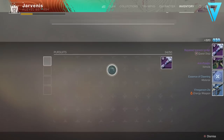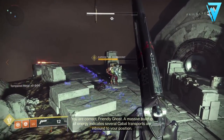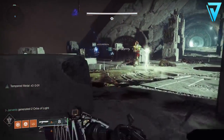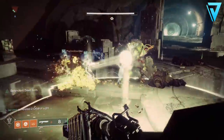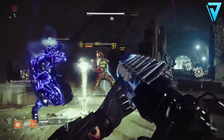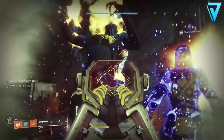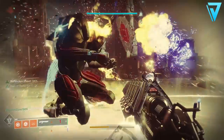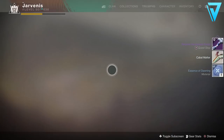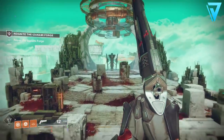These are the last few steps but we're not quite there yet. Once you have the repaired igniter, return to Ada and she'll give you another step. This is a tuned-up version of the Insight Terminus strike — very much like a Nightfall. You are equipment-locked so make sure your loadout is set before going in. Extinguish is on, so don't let your full team wipe or you'll return to orbit.